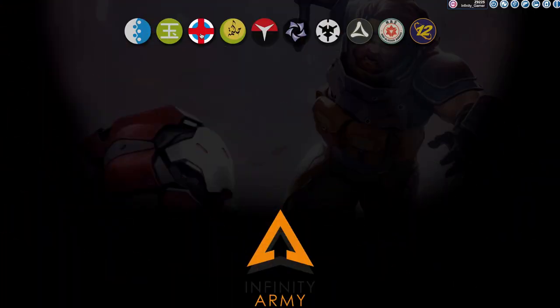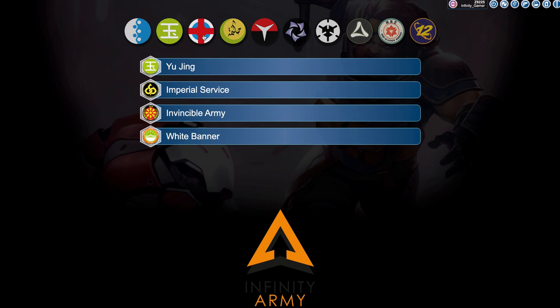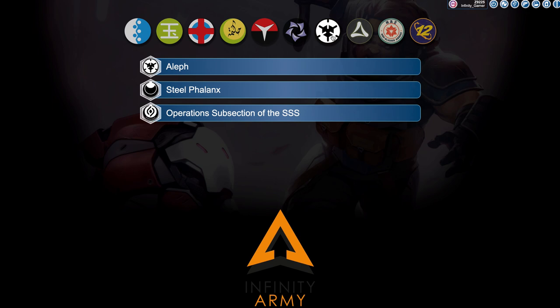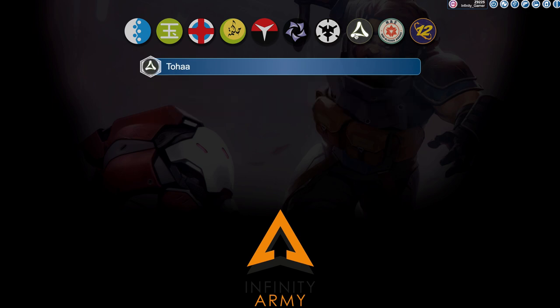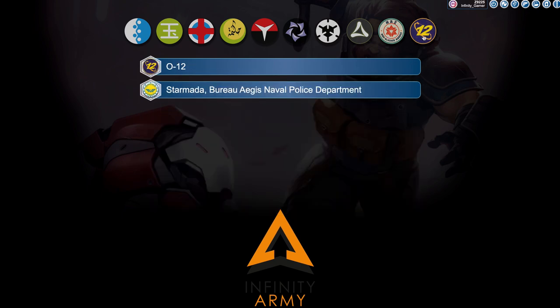A sectorial is a sub-faction of a faction in a way. You've probably seen them when you've gone into the army builder for N4. That's a key thing to remember — you cannot get them in Code One, so if you're watching this and you've only played Code One, sectorials are not available there; they're only available in N4. The very top option in the army builder is the vanilla version of that faction, where you don't get sectorial options or fire team bonuses, but you get a greater variety of units. When you dive down into the sectorials below, you lose some of those unit options but you gain fire teams and link team bonuses.